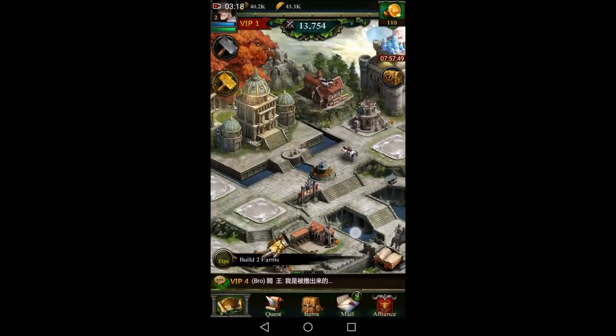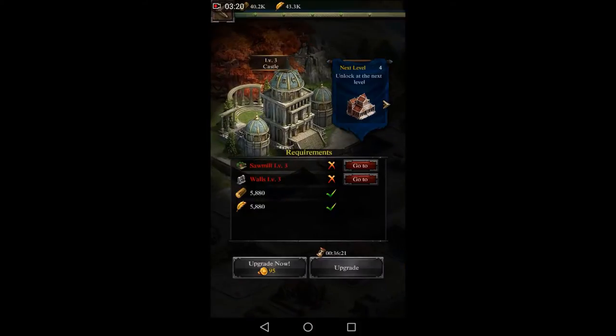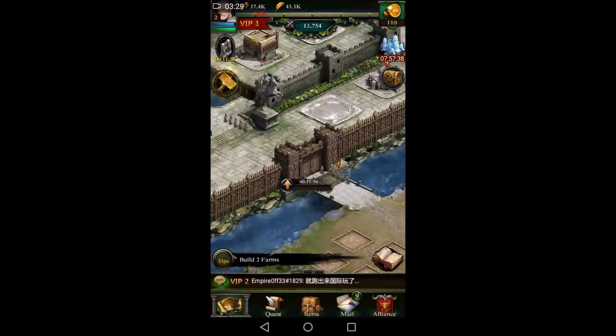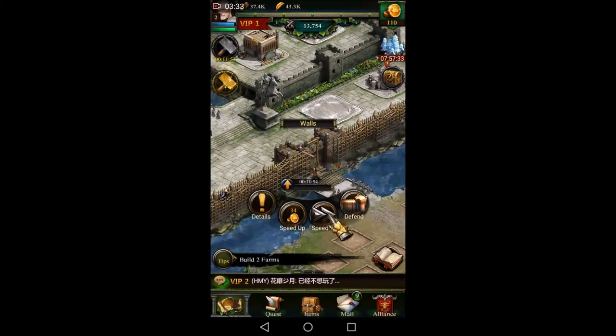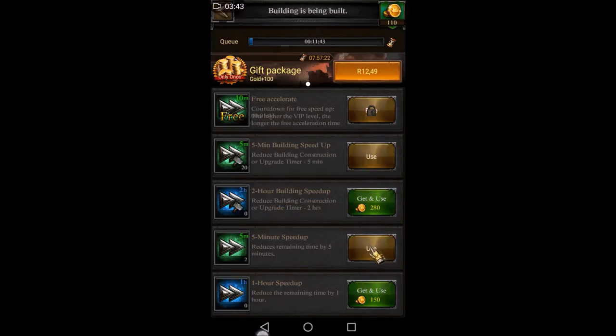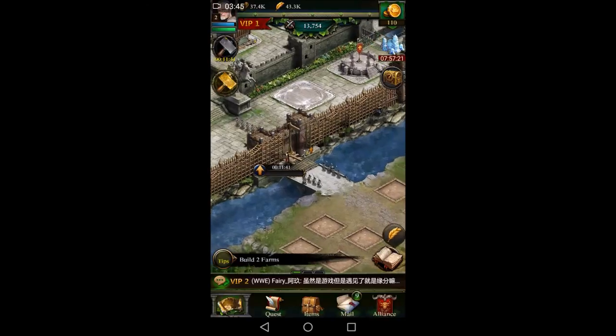Let's click on castle upgrade. Now we need to upgrade the sawmill to level three and the walls. The walls have to be upgraded every single time you upgrade the castle, so just tap on the wall and upgrade it to level three. That's going to take about 12 minutes. I wouldn't speed that up because at 10 minutes we'll be able to free build, which is like an instant build — so let's just wait for that.